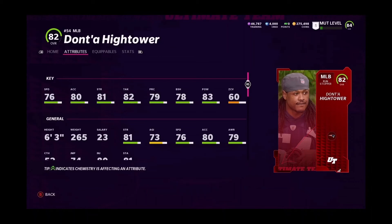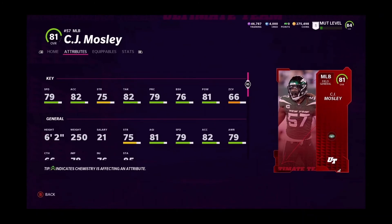Then we have C.J. Mosley coming in at 79 speed, 82 acceleration, 79 play recognition, 79 block shed, 81 hit power, 66 zone. Still a good card for those running a Jets theme team, and if you pull him you can go ahead and use him on your team.